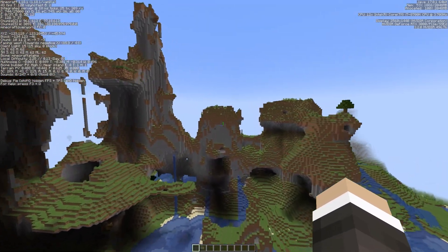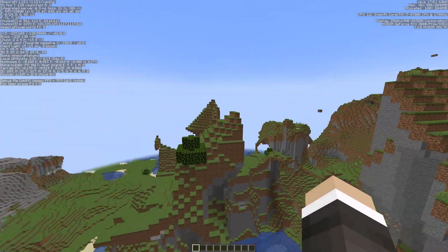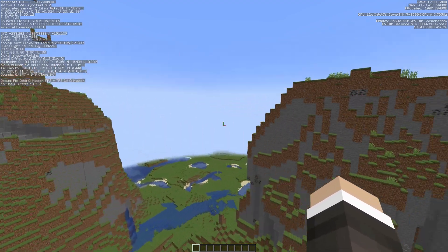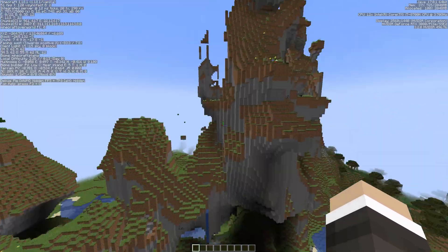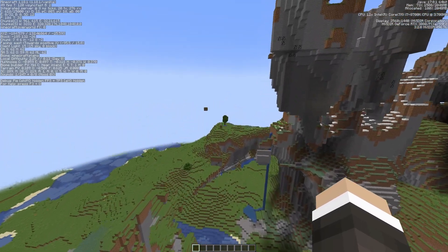We've changed a couple of settings there. We're down to 40 as we go through here. It's no longer dropping to 20, so we've made some really big improvements even on a 3080 PC — down as low as 36, but that's a lot better than 20. Trust me, it's a lot smoother.